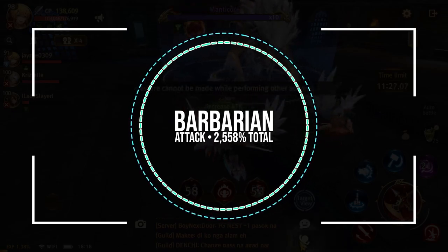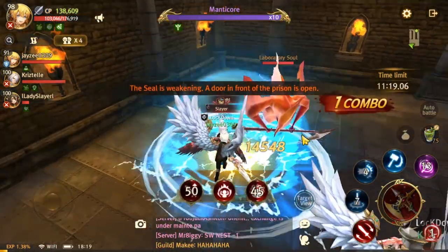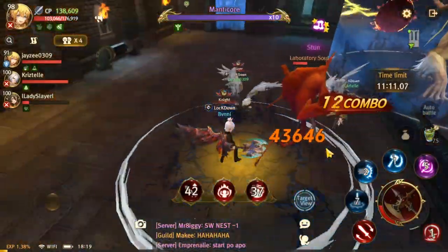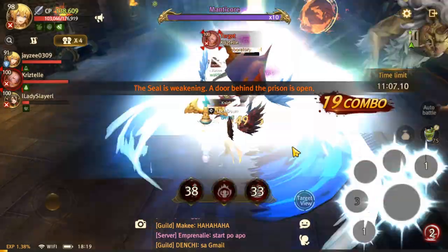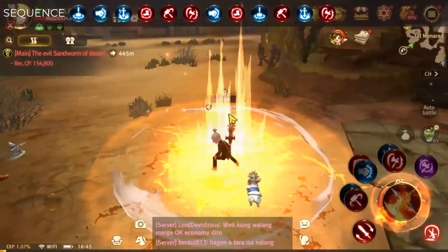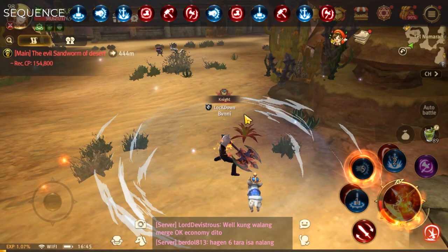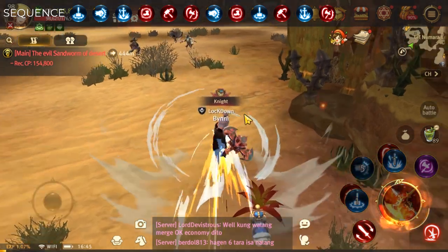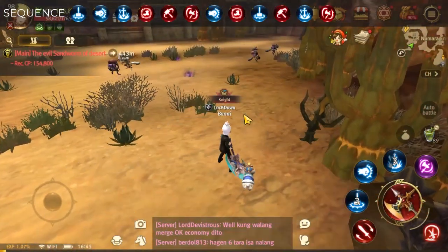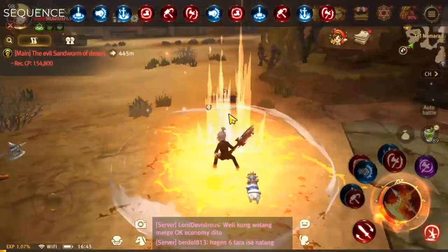Moving on to the next class, basically the axe counterpart of the Gladiator — the Barbarian. This class is one of the few that can execute a full six-chain skill rotation without breaking a sweat. Unfortunately, this is compensated by low board damage and can often fail if you don't execute it fast. It will take some time to practice, but it will definitely be worth your time once you master it. Open up with Soccer Kick combo for that nice defense debuff, then follow with Circle Swing. Cast Whirlwind immediately while waiting for Demolition Fist's cooldown. As soon as it's back, cast it immediately followed by another Soccer Kick combo for that debuff refresh, a Stomp with Circle Swing, and end it with a Circle Break plus Whirlwind combo for a total of 2,558% damage.